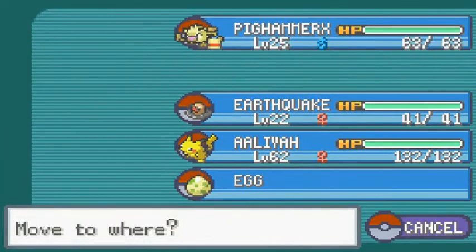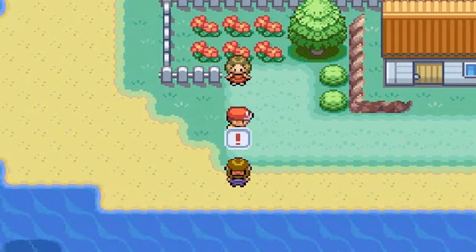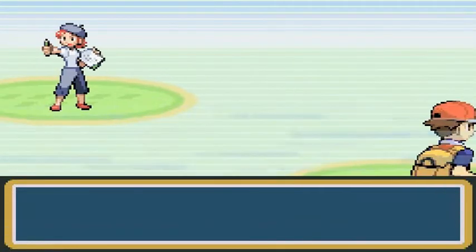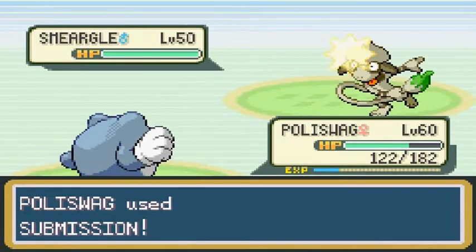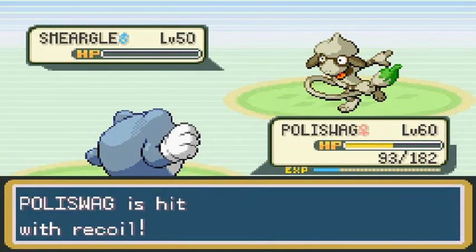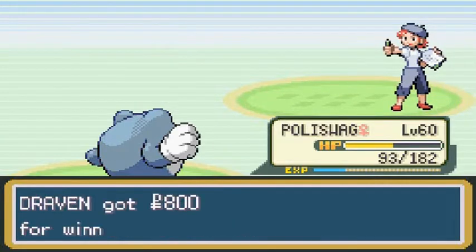Let's switch up our Pokemon and go with Polyshwag again. Going up against Selina and she will be using another Smeargle — let's go with Submission. Polyshwag is losing a lot of HP just because it's taking on a lot of normal type Pokemon, but it's okay. Selina has been defeated — she's like 'I feel like I'm whiting out,' always a reference to painting and stuff.